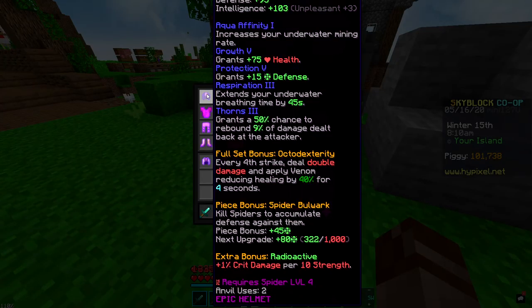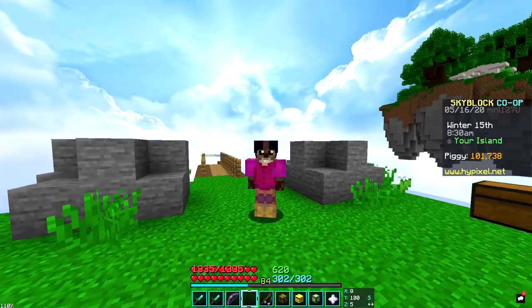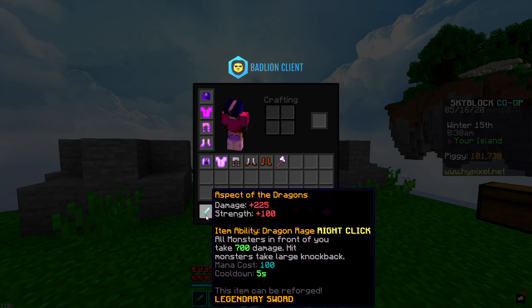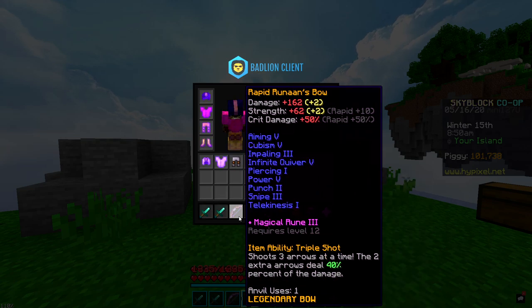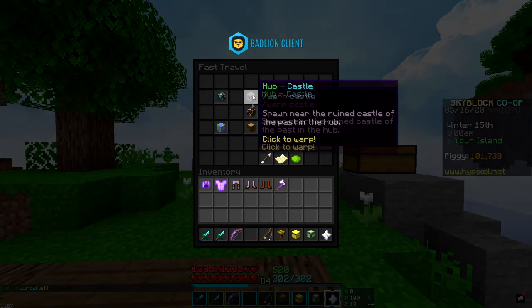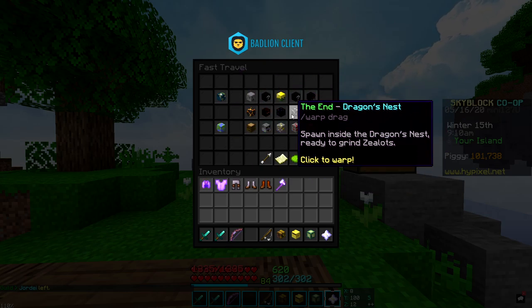For the tarantula set, all we've got is the helmet, so I'll need to go to the spider's den and kill some spiders. For the Aspect of the Dragons, we only have a clean one — I'll need to put on enchants as well as hot potato books to get it as close to max as possible. And we also want to put Dragon Hunter and some more hot potato books on this bow. Thankfully, I've already unlocked most of the fast travel options, including the dragon's nest, so we can go there anytime we want.